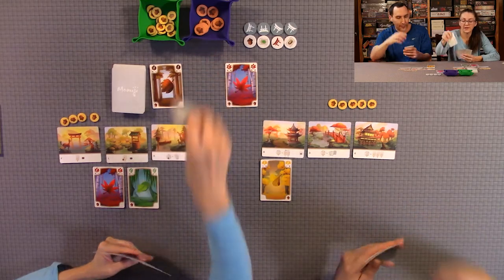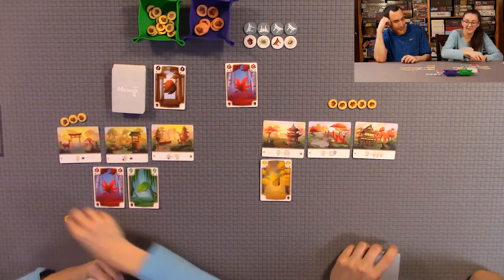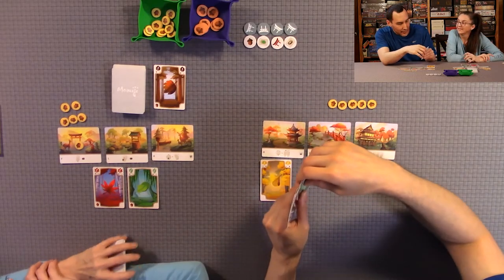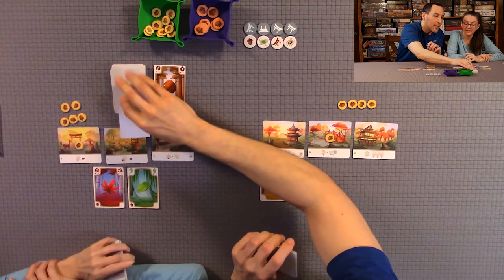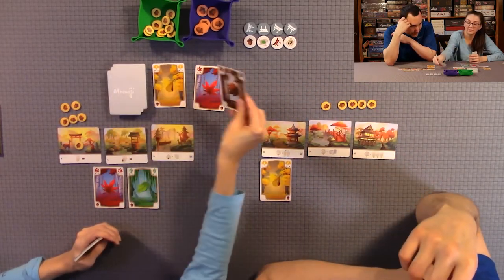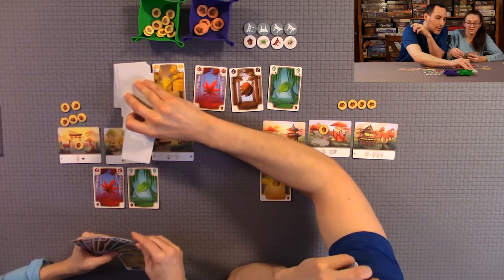The second player takes a stack, then activates a landscape ability to take the top leaf card from a column and collect two acorns. The first player then plays two zeros and two ones to their piles. After placing the cards, the first player notices an acorn match and collects two acorns immediately. They also activate a landscape ability, collecting three top cards from different columns.